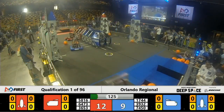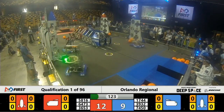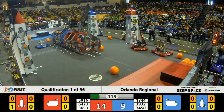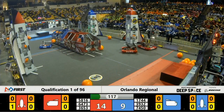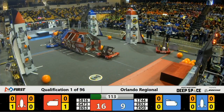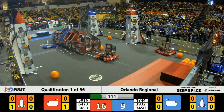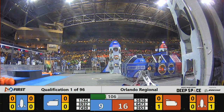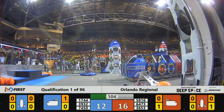Gravy getting caught up at the end of the cargo ship there, they lose control of that hatch panel, but their partner Rockstar Robotics is able to place a hatch up high on their Red Alliance rocket ship. 74.50 — that is the Aimbots using that big old claw mechanism to grab a cargo and place it down in their cargo ship.